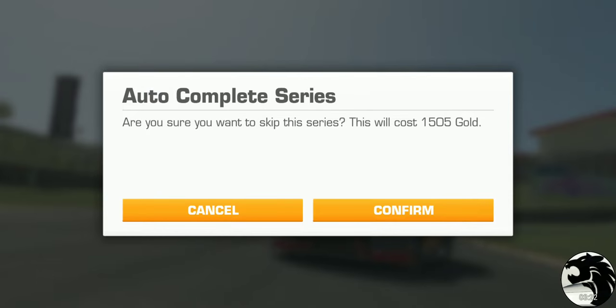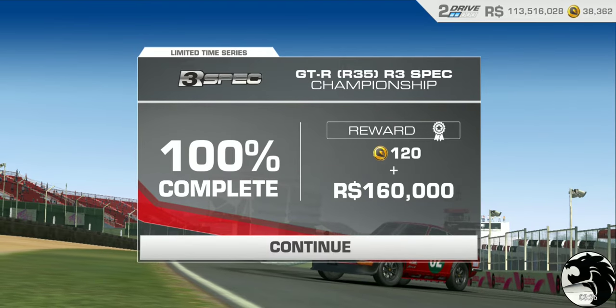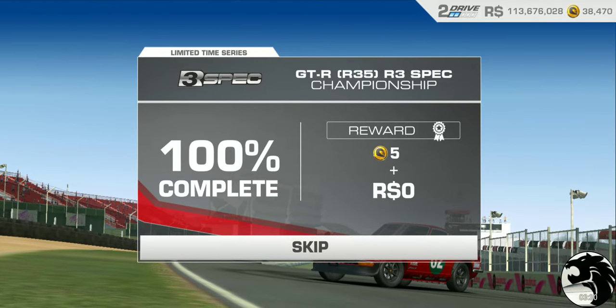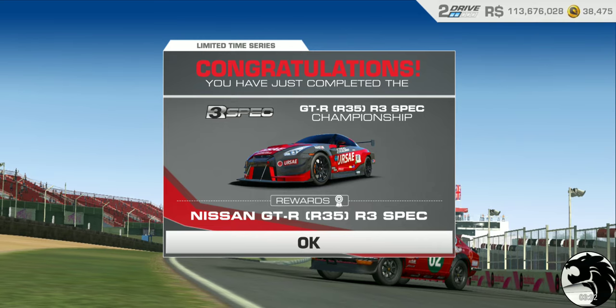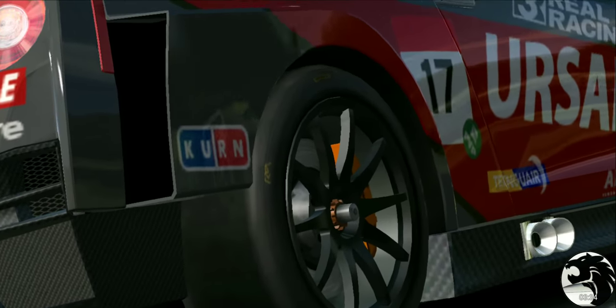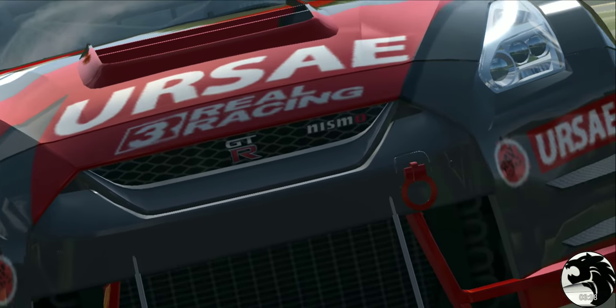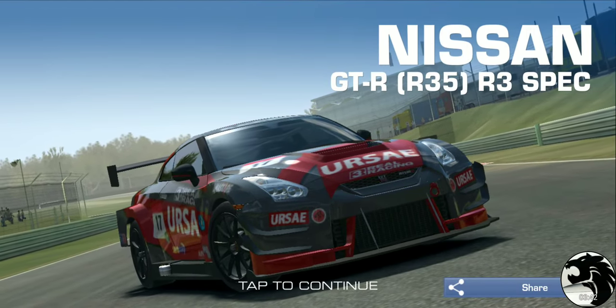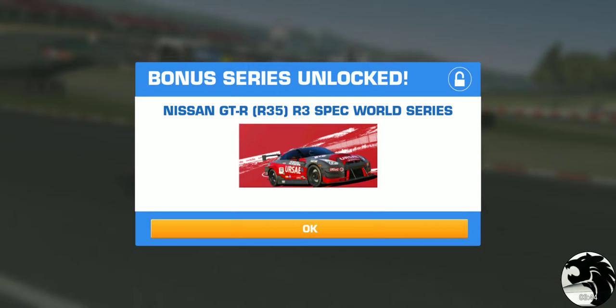Completing the series with gold earns you 120 gold back and the car itself, valued at 850 gold. The Nissan GT-R R35 R3 spec World Series is the bonus series found in the elite section of your career.